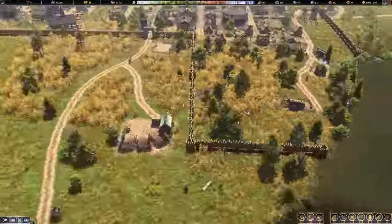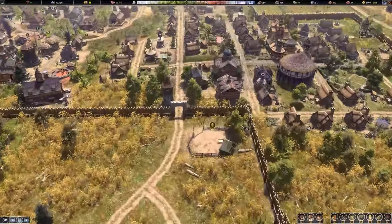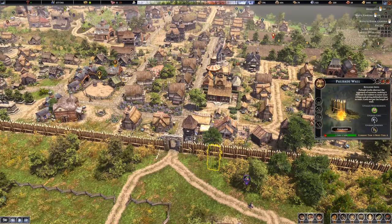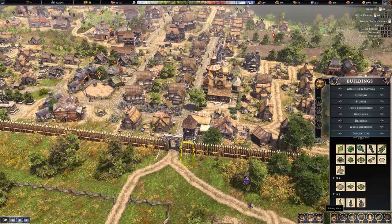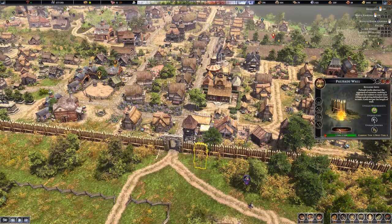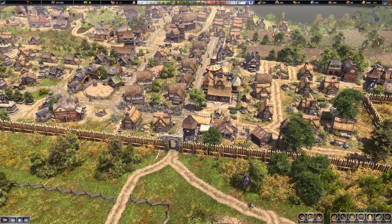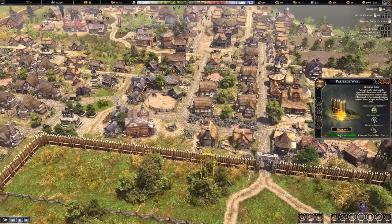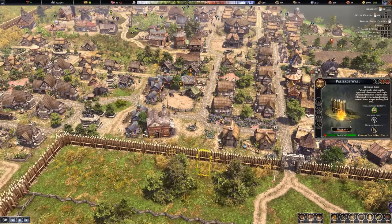Did we finish up the last of the walls? It sure as heck looks like we did — excellent. I just kind of invested a lot of money in getting some stone. Is there a way for me to quickly upgrade these walls, or am I going to have to manually upgrade everything? It sure looks like I have to manually go through here and upgrade everything — I don't like that. Maybe there's a button somewhere I don't know about. This is one of those things where a little quality of life improvement, like an upgrade button, would be great.